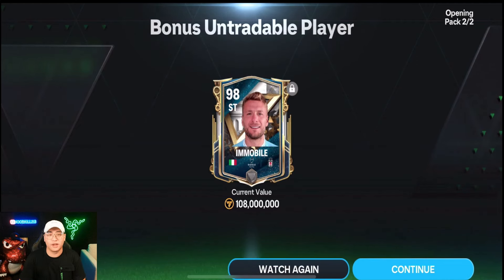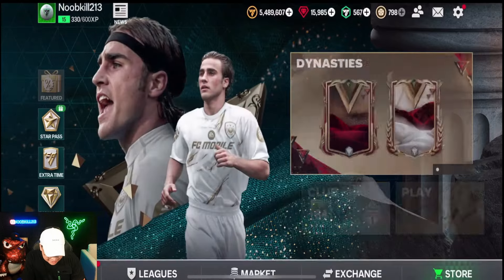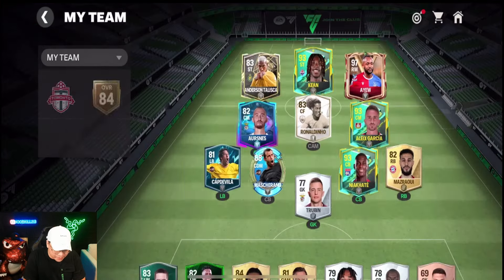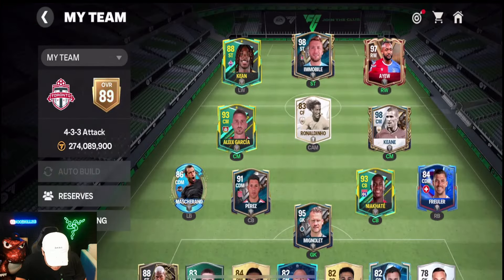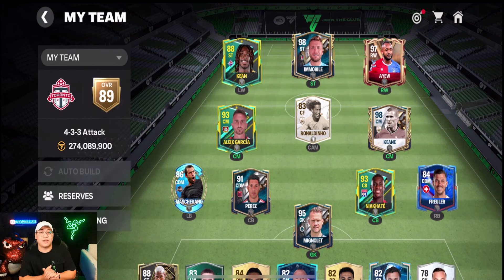100 million coins for that card if we could sell it, but it's an update to the team and I'm happy with that. Let's upgrade our team — just build it up using best lineup. We're getting these guys a little bit better. We probably need a different formation, but as of right now that's what the team looks like. We picked up some stuff, opened some things, and burned 15,000 gems — but it was fun.